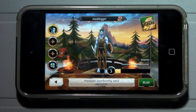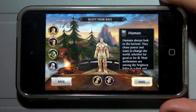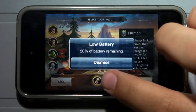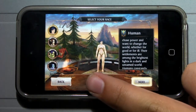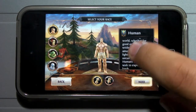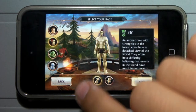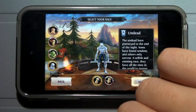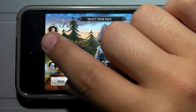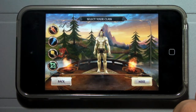Alright guys, getting right into the application here — simply, all you do when you get in is sign in with your Gameloft Live account. Those are free if you haven't created one already. Let's go ahead and create a new character. I'm going to select the race. To the right it's going to have a simple description of the race. Here we have human, for example, and they both come in female and male for all the races. We have elf, orc, and the undead. I prefer the elf, so let's go ahead and select the elf and click next.